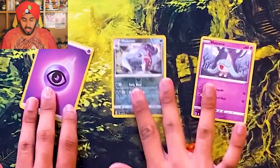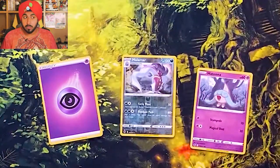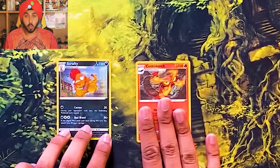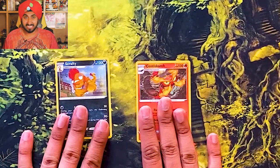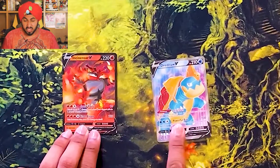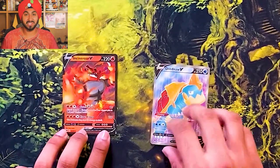So these are all the reverse holos that we pulled in this video. They are holos, but they're reverse — that's what that means. We got two rares: Centiskorch and Scrafty. And the full art cards we pulled: an Incineroar V and a Dreadnought V. Very cool, very awesome. Thank you guys so much for watching. Don't forget to smash that like button, comment your favorite card, and subscribe to my YouTube channel. Next week I'm opening the Stow-on-Side gym box. Our badge collection is growing — I'm gonna have to buy a bigger bag. Bye!